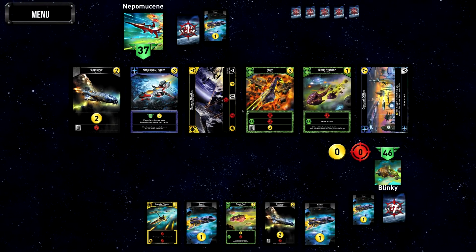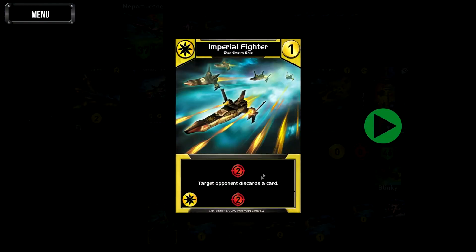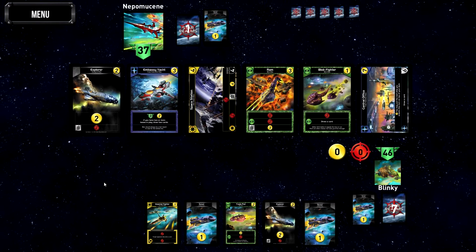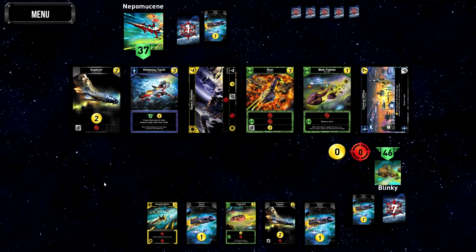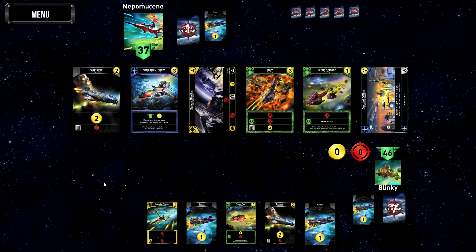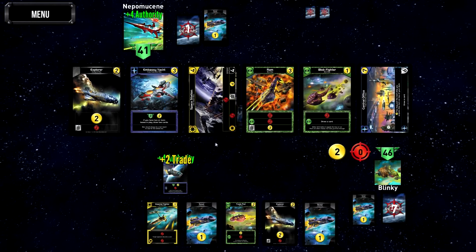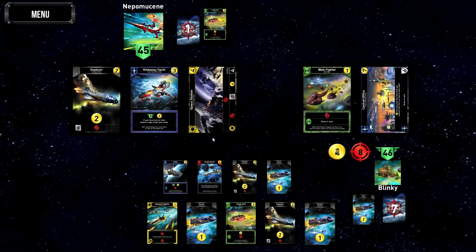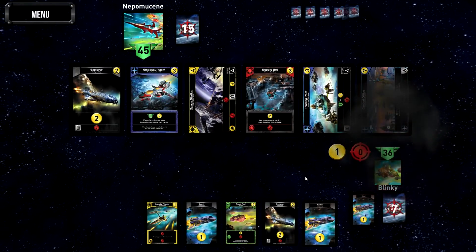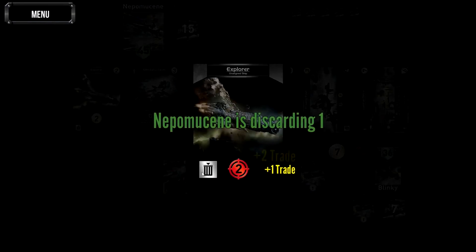Next turn we could spend 7, so we can go back into Blobs if we want. Imperial Fighters don't even need their ally ability to be effective - they just discard our opponent's cards, which is good enough. He didn't have a Recycling Station, which is good. He did 10 damage to me. We're having a few dead turns now, which is the danger of picking random things. We'll make him discard a card and thin our deck by scrapping the Explorer.